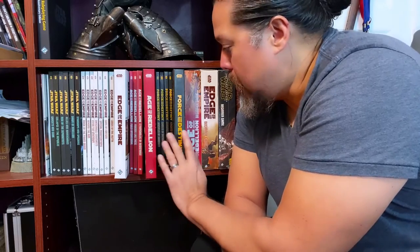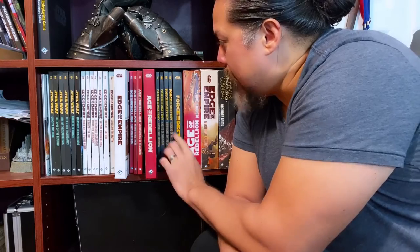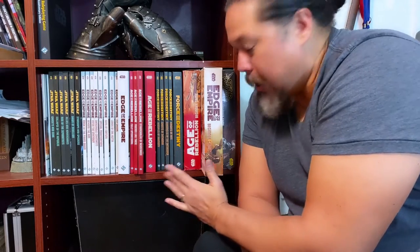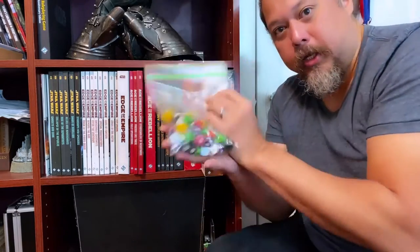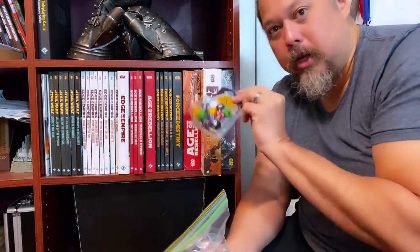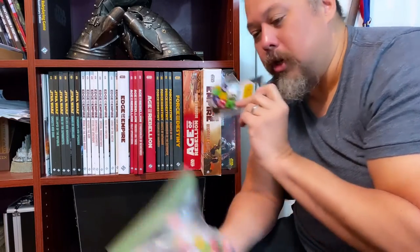I picked this one because it's got all the core rules — everything you need — and it's the Mandalorian-type setting, Edge of the Empire. It has a bit of Jedi stuff in it if you want force users, and it's got a bit of everything: Empire, rebel, you know, the Rebellion. That's really all you need. Now, Age of the Rebellion and Force and Destiny are the same core rules but focus more on specific eras. You'll also need dice — they're expensive, about $15 a pack.